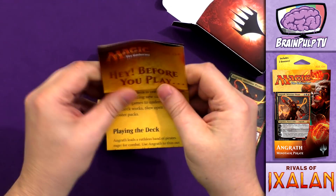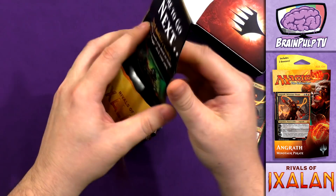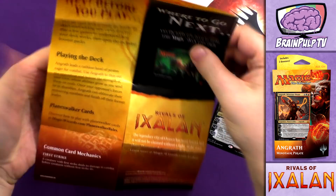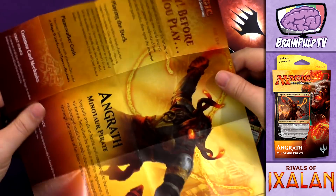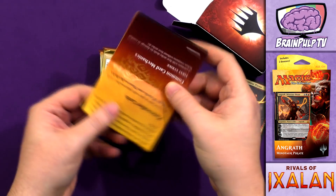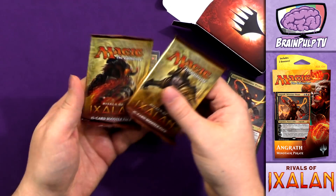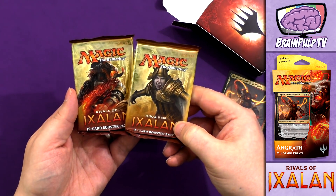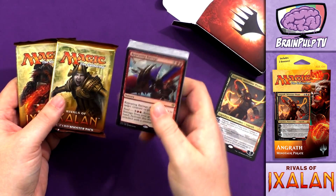We have the little booklet of information. In the past, this had information on the Planeswalker and the deck itself. It does have information on Angrath but does not have a deck list, which is something they stopped doing in the previous Planeswalker deck. I don't know why — I thought that was a useful thing to have in case you ever wanted to dismantle and rebuild the deck. And then you've got two packs of Rivals of Ixalan here, and of course the Planeswalker deck itself.